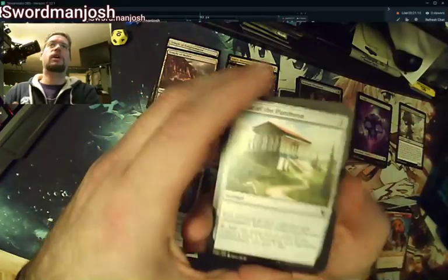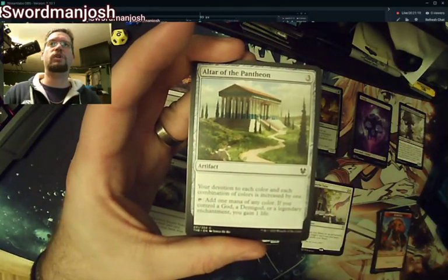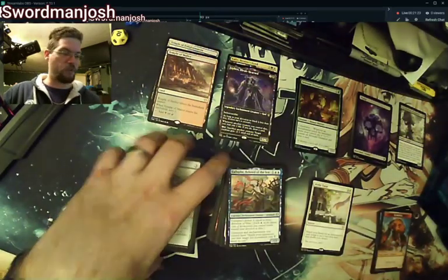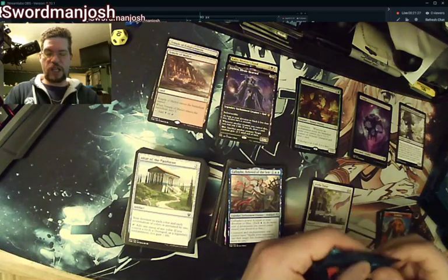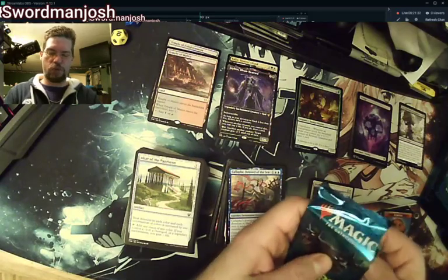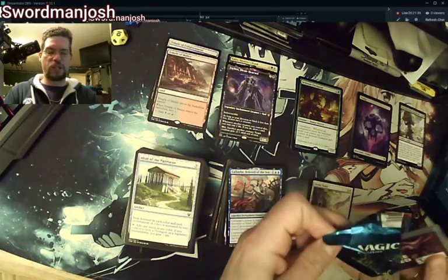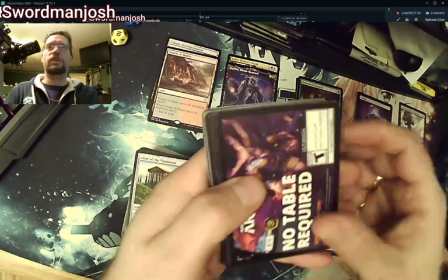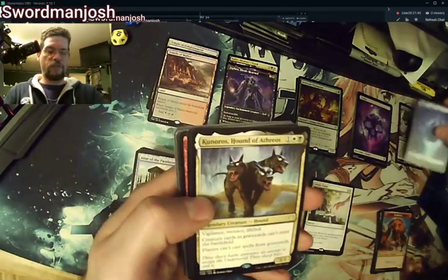There it is — Altar of the Pantheon! That's the one I was talking about, the mana rock for the set. It increases your devotion to whatever color you want, and if you have a demigod or a god and tap it for mana, you gain a life. I can see it in devotion builds if they're not running Nyxbloom — probably slow for standard, but for casual it could be fun.